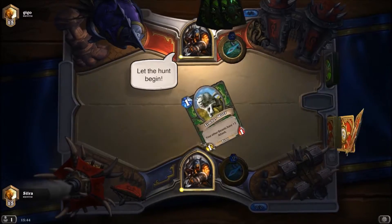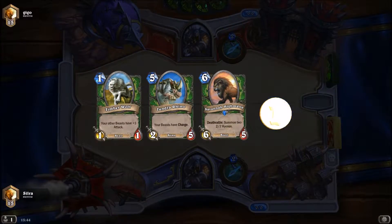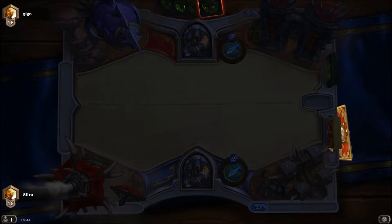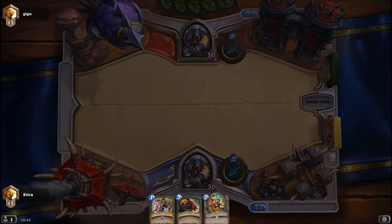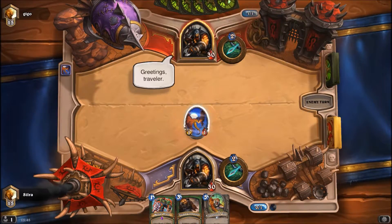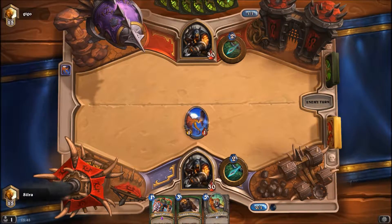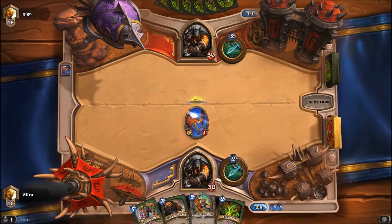Game 3 — another mirror matchup. This is turning out to be quite funky. Do I wanna keep Timberwolf? I don't think I do. I would like to keep a Young Dragonhawk, not a Timberwolf. At least I get a turn 3 play, which is pretty nice. I do get a turn one play — I'll definitely play that against the Hunter. If this thing eats an Arcane Shot or some such, I am quite and entirely okay with that. And if it doesn't, it deals 2 damage to the face right away.